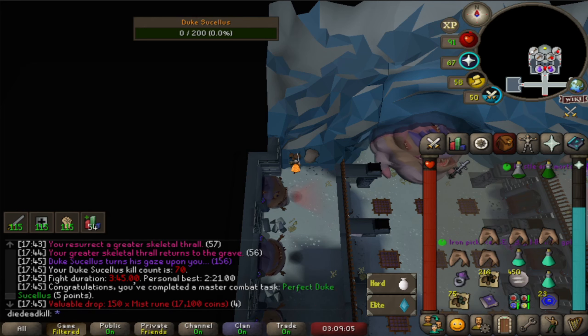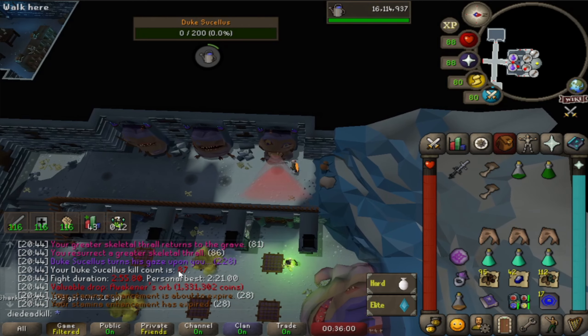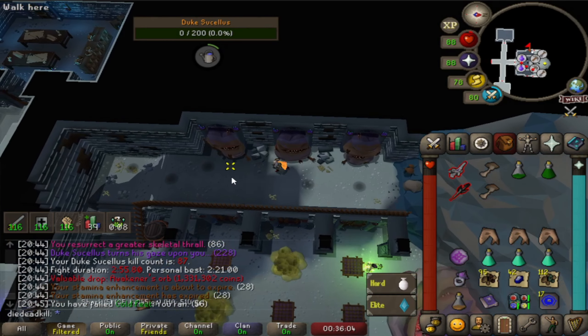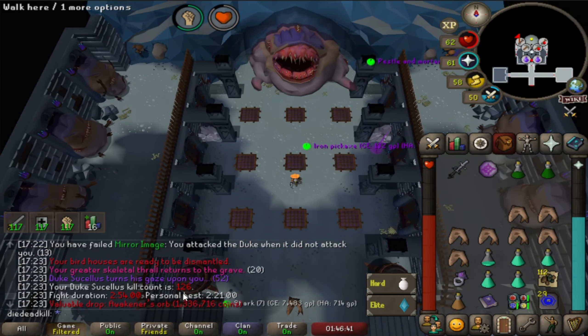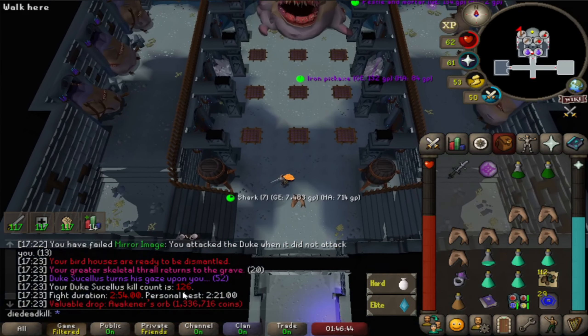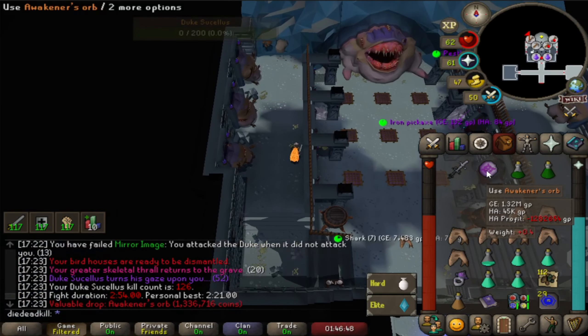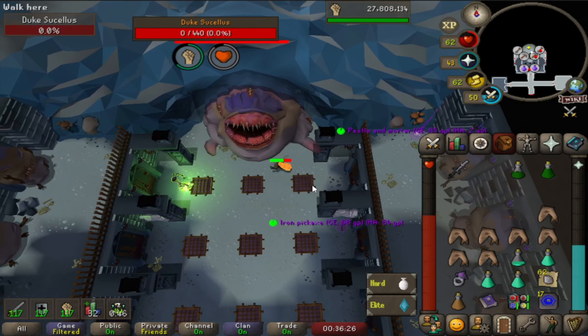Just got another awakener's orb at 87kc, so we're pretty lucky on those. And there's another awakener's orb. We're now at kc 126, so we're getting up there. Nothing really special happens except for the occasional awakener's orb. Another orb — kill number 138 now.